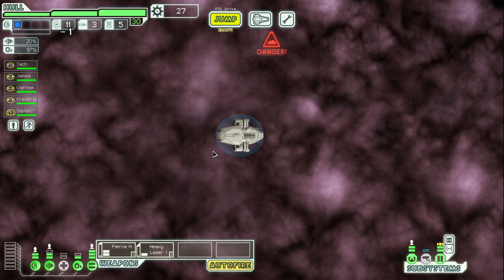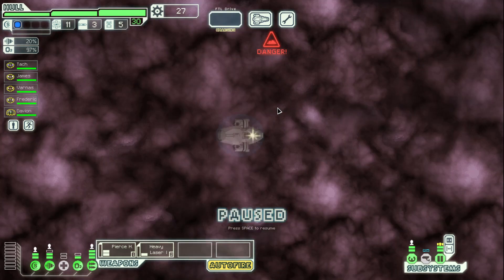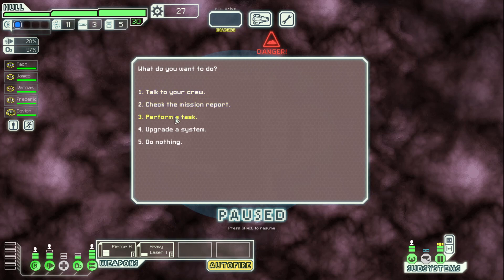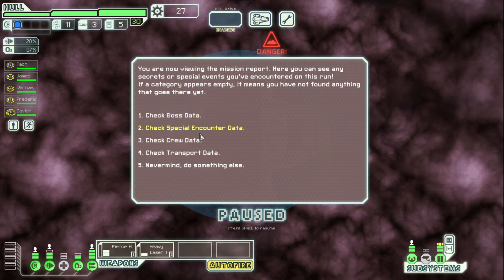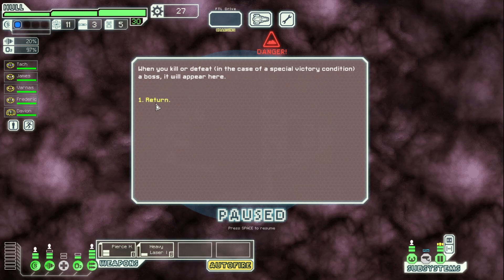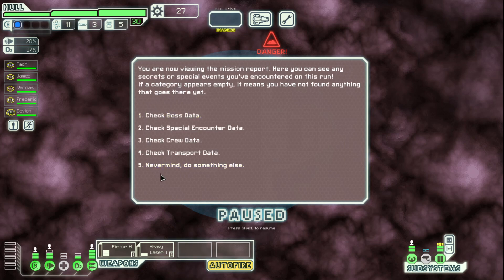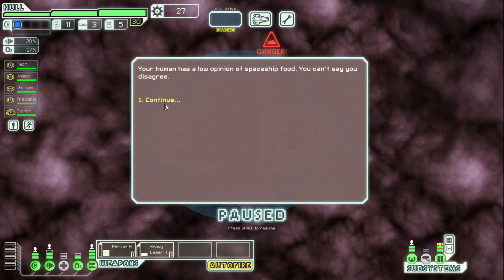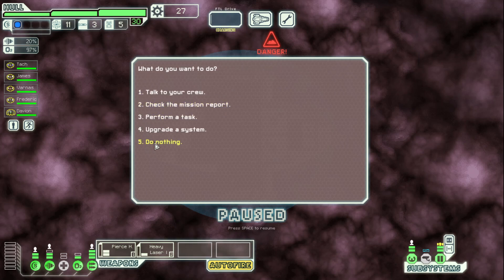Let's come this way out of the nebula a little bit. Nothing, so we will perform a task. Check the mission report. Boss data — oh, what is this? Well, we'll just talk to the human. Low opinion of spaceship food — you can't say you disagree. Seems fair.